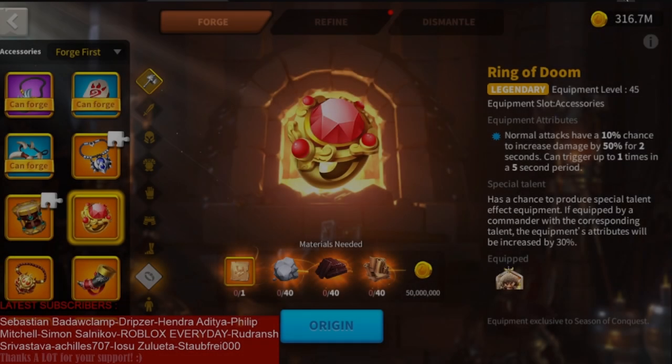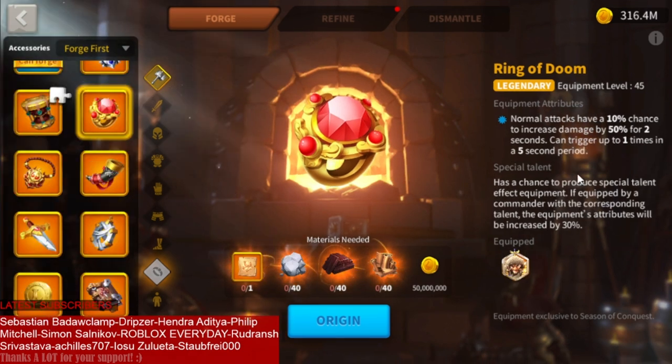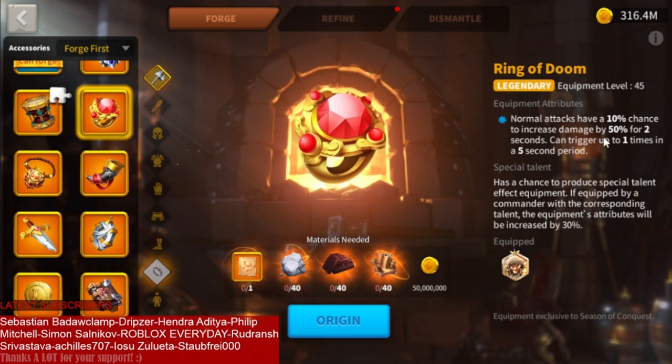Let's start with Ring of Doom. I have a Ring of Doom and it's on my Attila. It says normal attacks have a 10% chance to increase damage by 50% for 2 seconds. Ring of Doom is an amazing item, and the reason why I have it on my Attila is because of that 10% chance to increase damage by 50%. If you're using this item with a high skill damage commander with very low normal attacks, you have to be lucky — you want that Ring of Doom to get activated just when you are casting your active skill. But as you guys know, Attila Takeda is all about normal damage, so simply every single time this Ring procs it's amazing, because all they do is normal attack damage or counterattack damage.